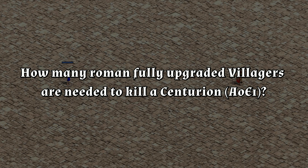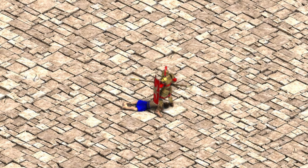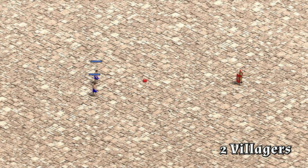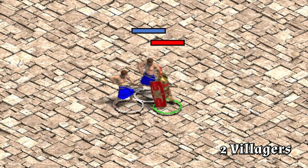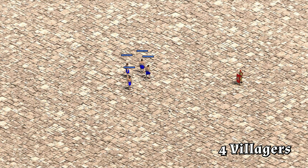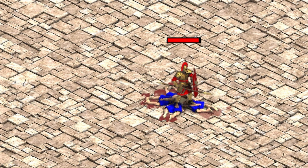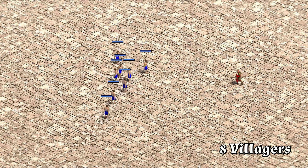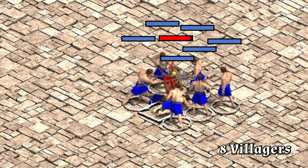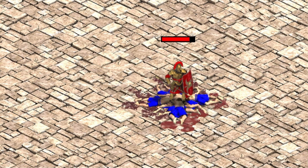What was that — the villager hadn't even enough time to complete his attack animation. He eats them like they were his breakfast. Poor, poor villagers, they don't even stand a minimal chance against the centurion. Crazy how he kills them like nothing.